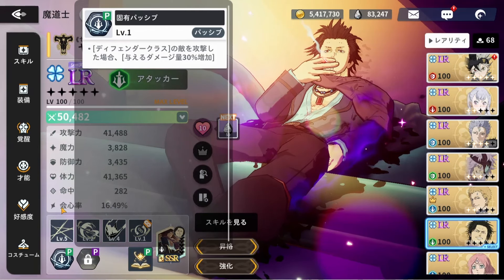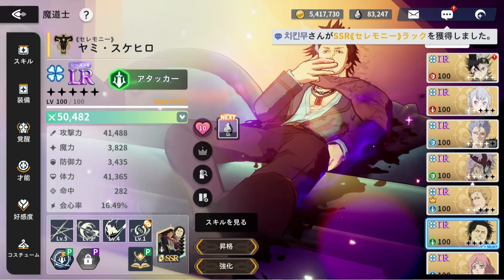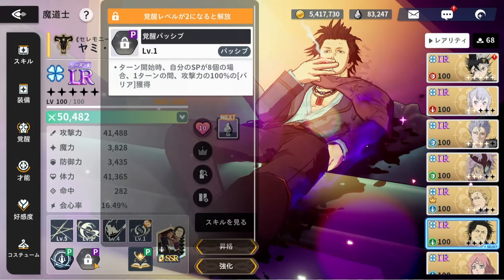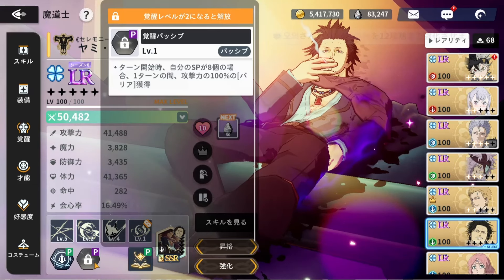The LR passive is effective against defenders, so mainly you will find Radius, Black Asta, and also Mars. His two-star awakening passive says if you have eight skill points or special points, you will gain a barrier equal to 100% of your attack each turn.